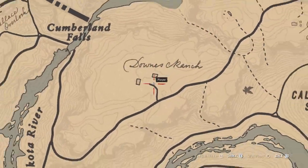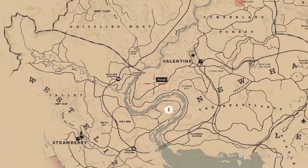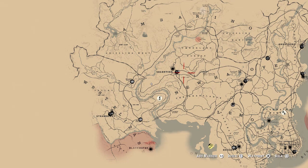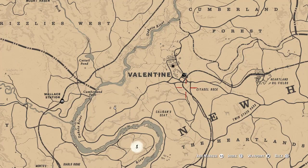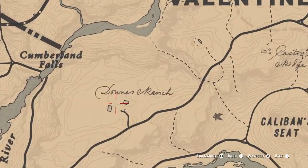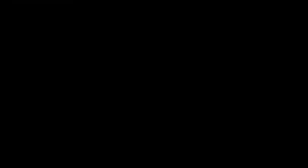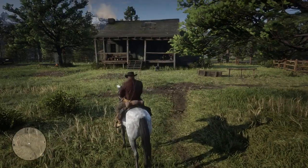It's on Downs Ranch, which is what you're looking for. You want to zoom right out and it's by Valentine, really — just down the road from Valentine. Can't really miss this one. We all know where Valentine is, the first little town you'd go into. And it's just down the road and you're going to come up to Downs Ranch. I think it's in this house right in front of us, so that's what we're going to be trying first.